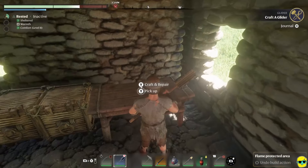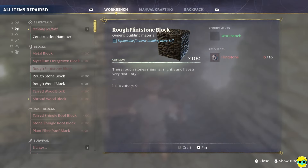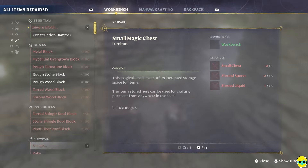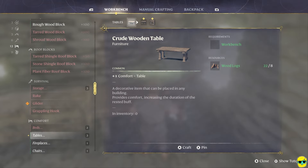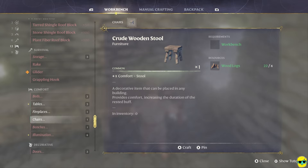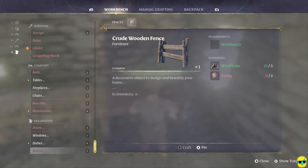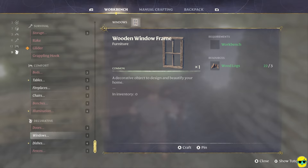Let me see what it would take to make just a better axe. So these — I didn't realize this — but building chairs, these things boost your comfort, which allows you to get a better rested bonus. So it's kind of a cool thing to notice. This beautifies your home.